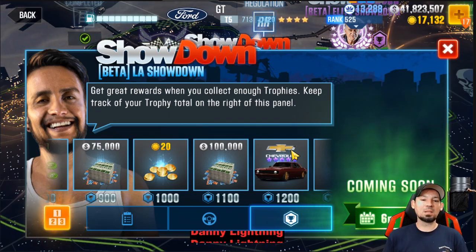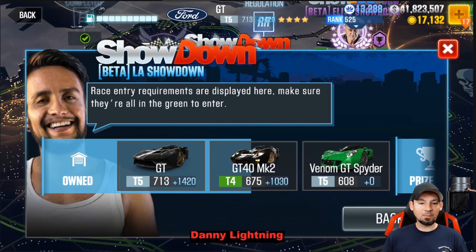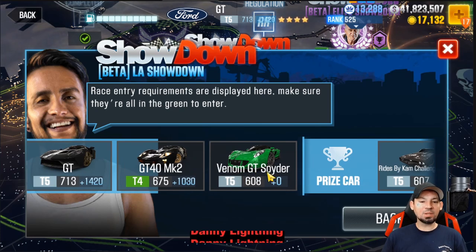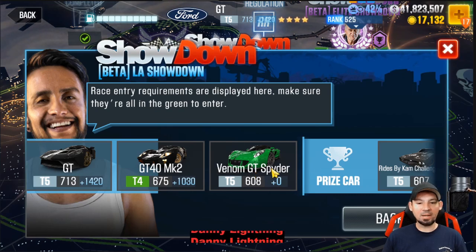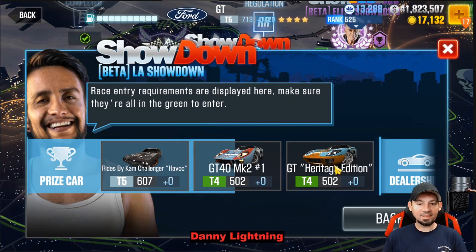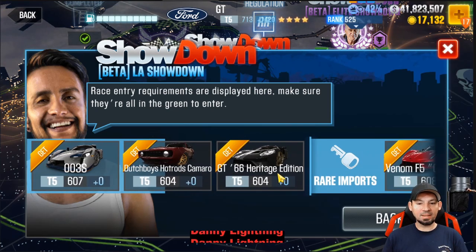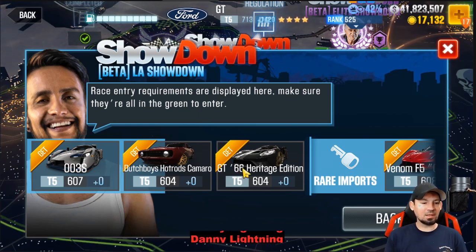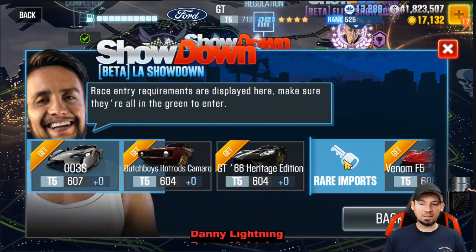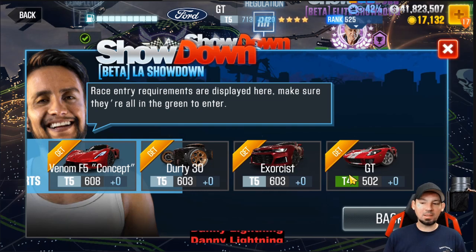So the cars available to use: the Ford GT runs around a 9.0 — that's the fastest car I have. Next is the Ford GT40 Mark II, which is much slower. The Venom GT Spider is a very nice car but I don't have parts to make it fast enough. Then there are three prize cars shown, which is strange. From the dealership you can use the 003S, the Dutch Boys Hot Rods Camaro, the GT66 Heritage Edition, and from Rare Imports the Venom F5, the Dirty 30, the Exorcist, and the new Ford GT.